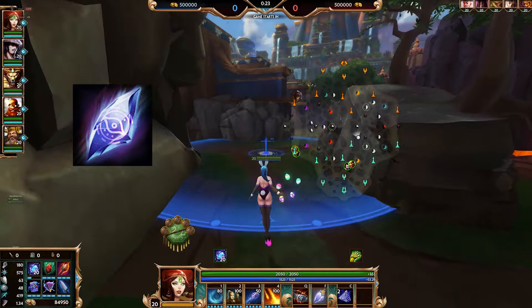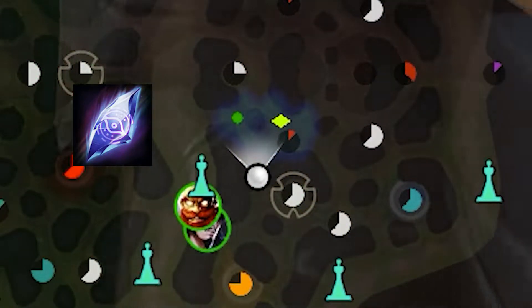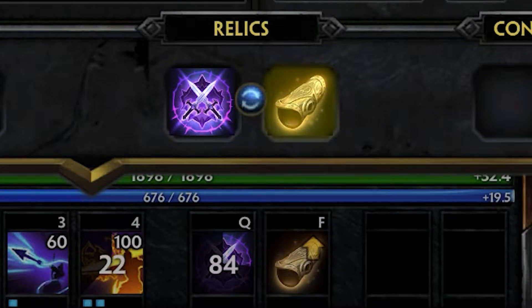Vision Shard is a free ward that you get immediately in your relic slot. You can use it for vision and it has a smaller vision radius than normal wards. When you're level 12, you can get a second relic to replace the shard.